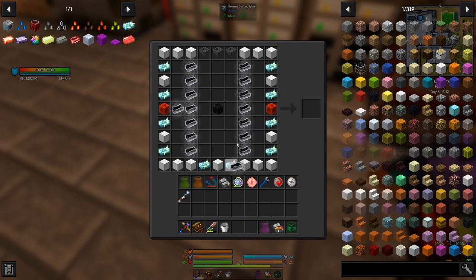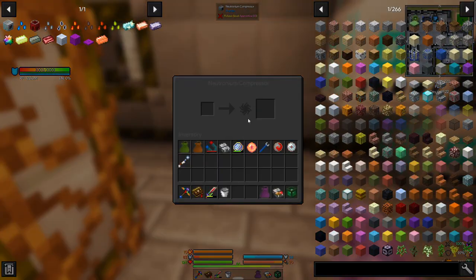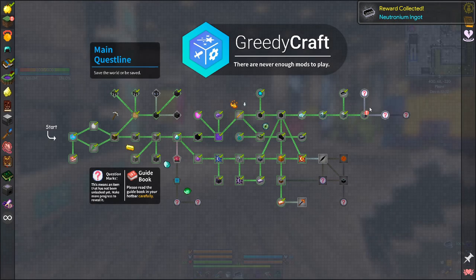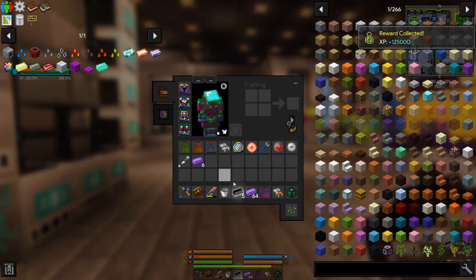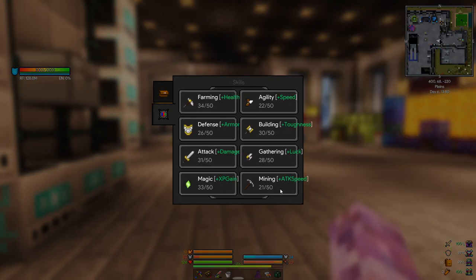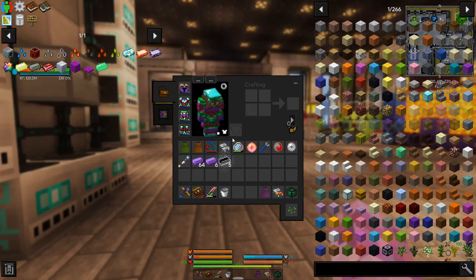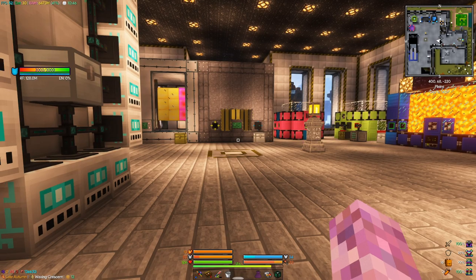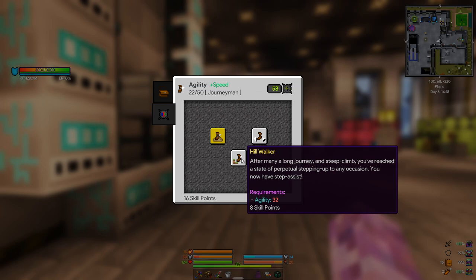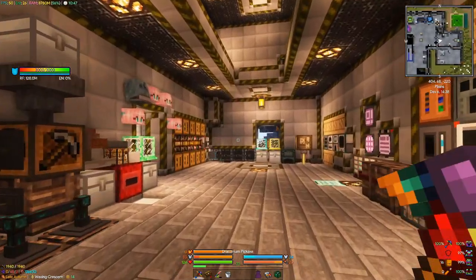Another neutronium ingot - it goes there. Neutronium compressor. I kind of don't need to work towards anything. How much experience we got - 44 levels. Cool, let's spend these levels. I was kind of working towards mining - needs to be level 30. I think going for experience gain might be the go. I don't think we've got any other skills we really want. Step up would be kind of nice. Maybe experience gain - the faster we get experience the faster we get everything.